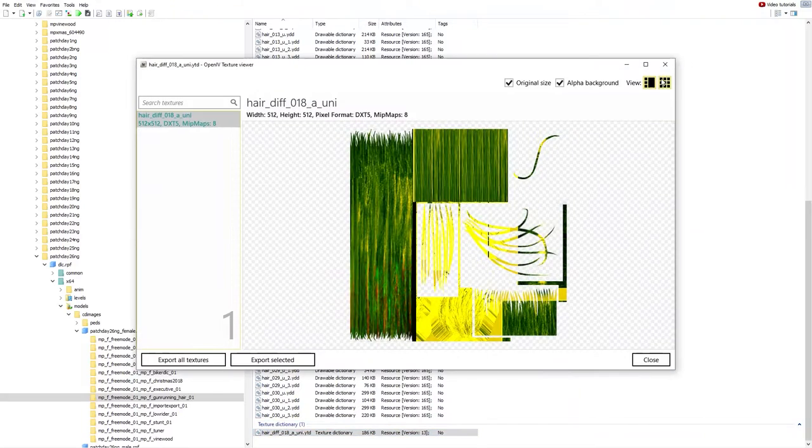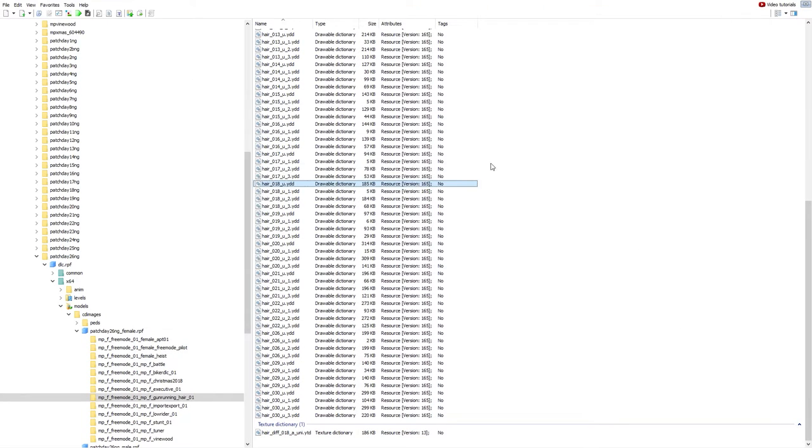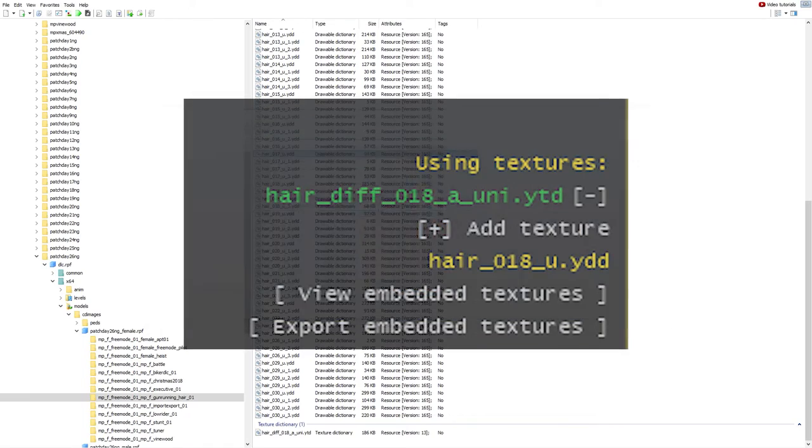inside MP-F-3mode-01 > MP-F-gunrunning-hair-01, you'll find a file named hair-diff-018-a-uni.ytd. This is a texture file in a folder that only contains models — and unfortunately, hair18model is linked to this texture file.